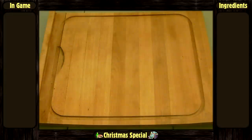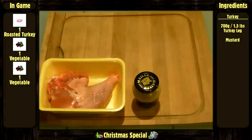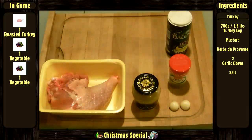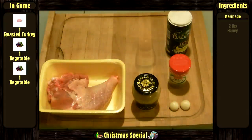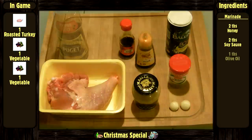The things that you will need — for the turkey: 1 turkey leg of 700 grams or 1.5 pounds, mustard, herbes de Provence, 2 garlic cloves, and some salt. For the marinade: 2 tablespoons of honey, 2 tablespoons of soy sauce, 1 tablespoon of olive oil, and some pepper.